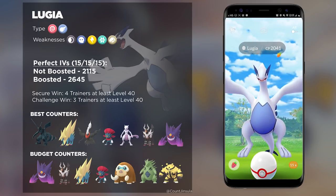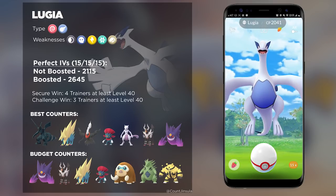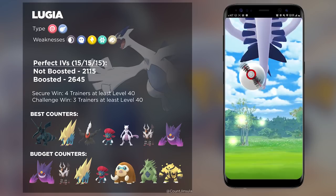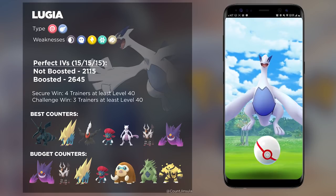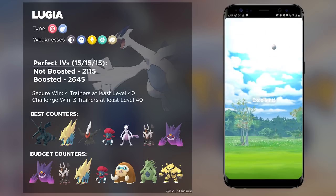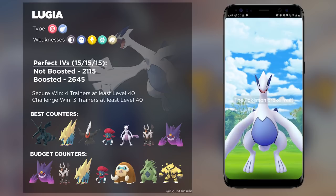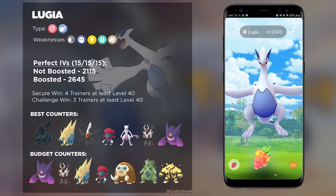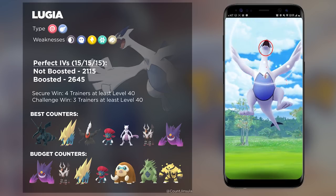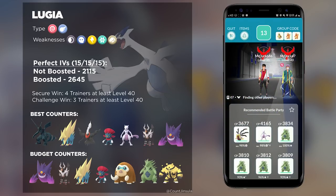There's even Mega Gyarados, which I believe is an underrated Mega Evolution. If you bring Mega Gyarados with Dark type attacks, it could actually melt down Lugia no problem. There are just so many different counters you can bring. Lugia is one of those raid bosses where what Pokemon you bring is not necessarily the issue. Considering that it does have some well-rounded stats though, it's going to be really difficult to take down with a very small number of trainers.